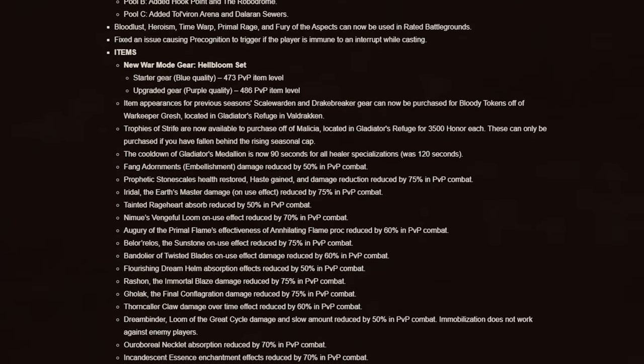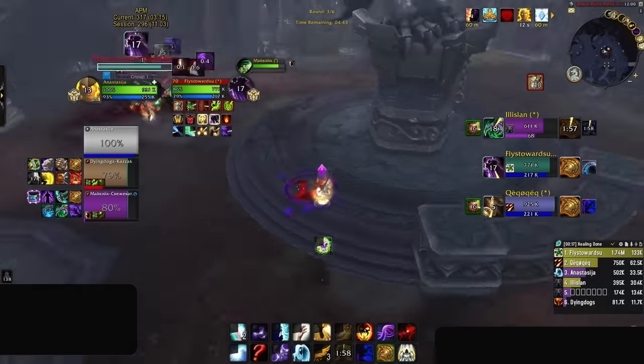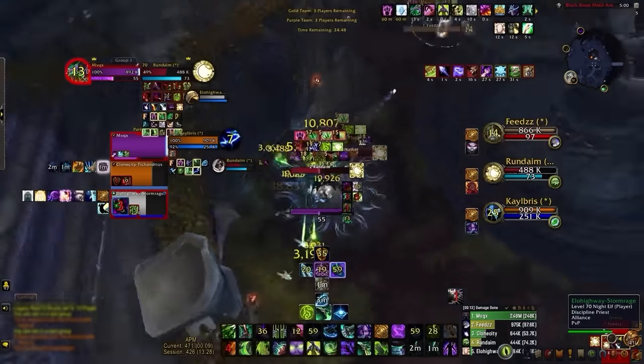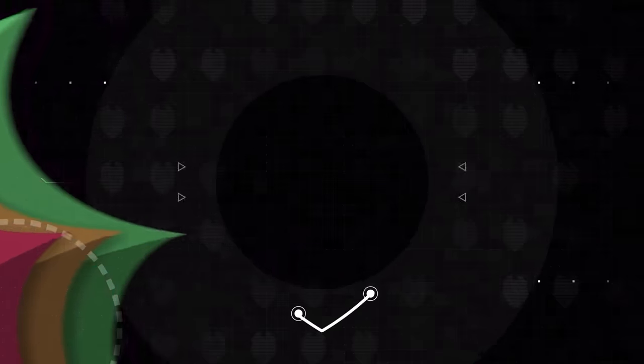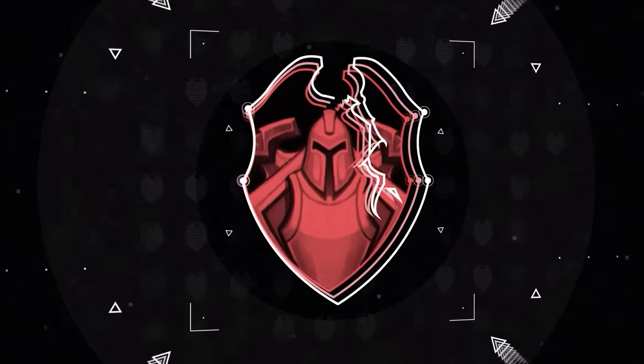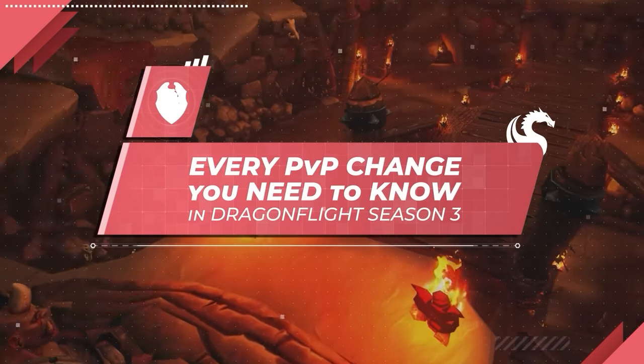Season 3 has some of the biggest PvP changes to date, whether it's the insignia trinket being reduced down to a 90 second cooldown for healers, or demon hunters one-shotting your team with two of their Shadowlands covenant abilities. There are a lot of new mechanics to learn, so break out your notepad and pencil as we go through the most important mechanic changes of patch 10.2.